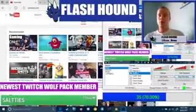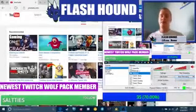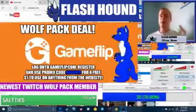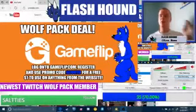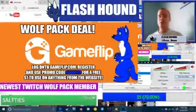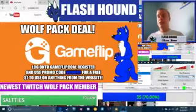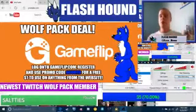But before I go any further, if you want to help out the YouTube Wolfpack or the Wolfpack community in general, go to GameFlip.com. There's a Wolfpack deal going on right now — you log on to GameFlip.com, make an account, and use the referral code highlighted in blue or in the description box below: ACUGTV, for a free dollar to use on this site. There's fire and sell protection so you don't have to worry about getting scammed.